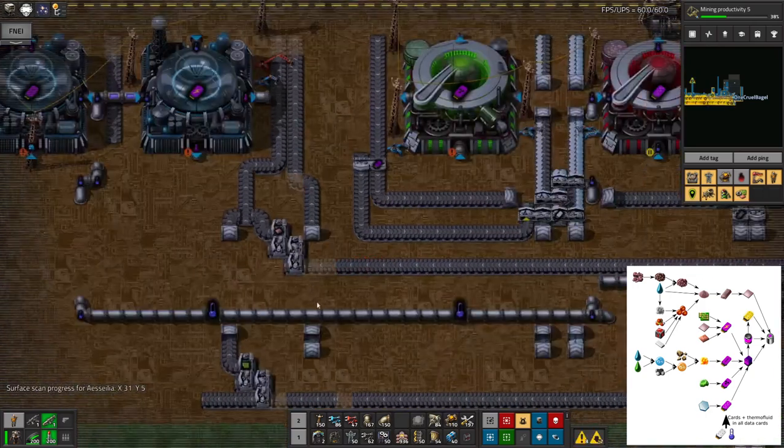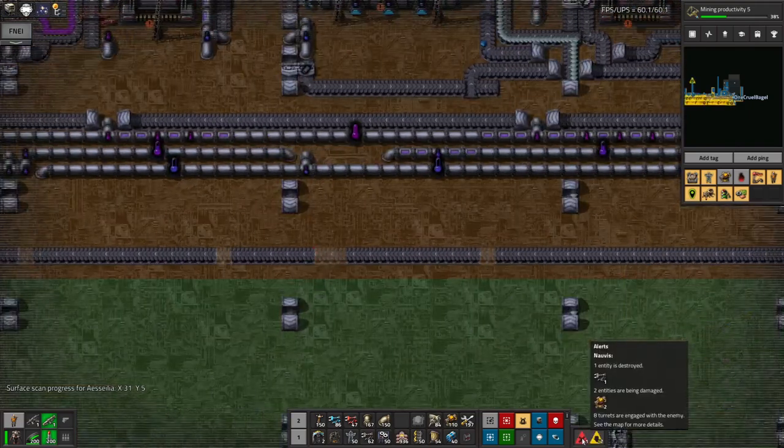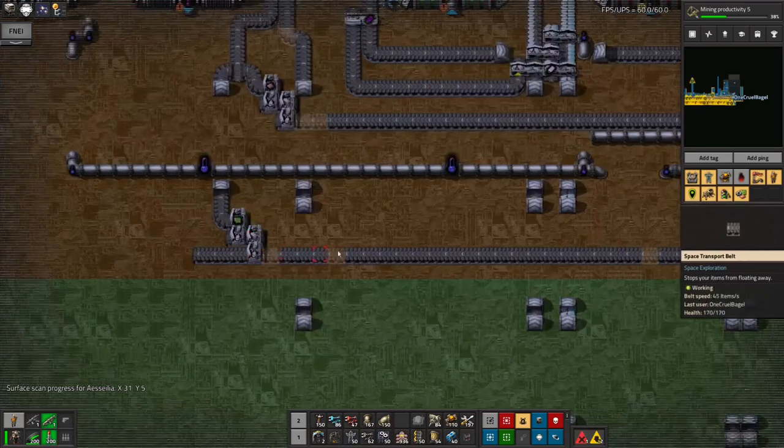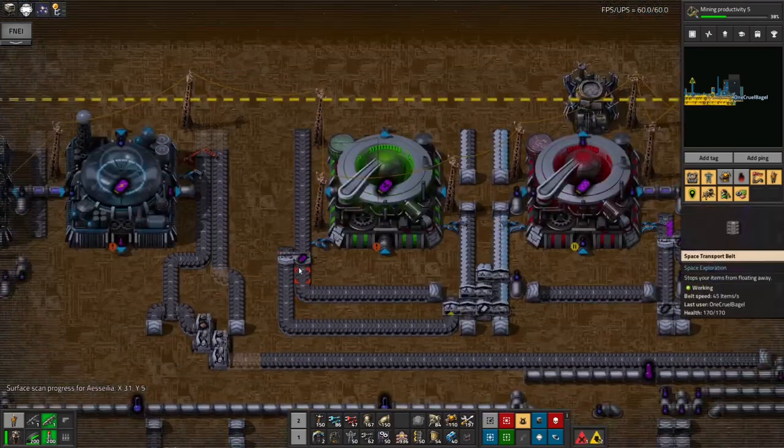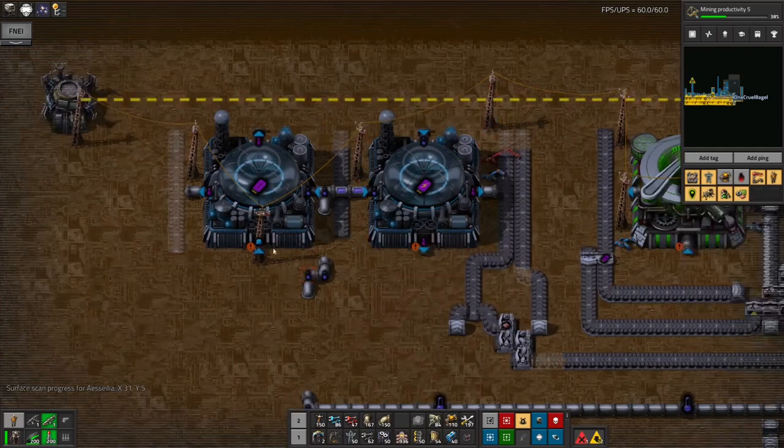I've run into a little bit of a problem though. As you can see, none of these are actually working and there's all these gaps in the belts — something's getting blown up, interesting. The gaps are because I ran out of belts, so I'm going to have to go and get some more, bring some more up from Norvis. There are a couple of other things I needed as well.